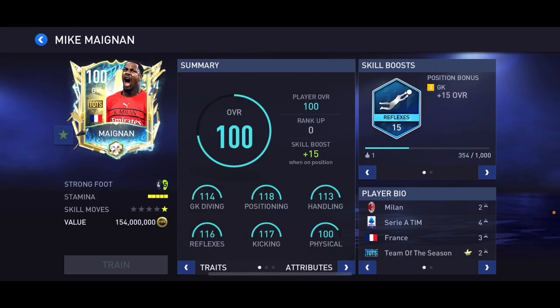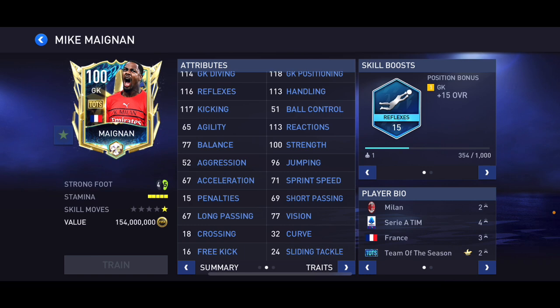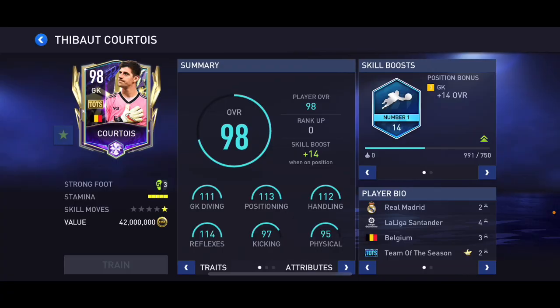At number three I'm going to put this 100 overall Maignan — Ultimate Team of the Year card. He's got 114 diving, 118 positioning, 113 handling, 116 reflexes, 117 kicking, 100 physical, reflexes skill boost, and he's six foot three. His lower overall cards like Player of the Month and Team of the Year nominee were very overpowered for their rating. I think this card went up in my rankings after the update and he performs incredibly well in game.